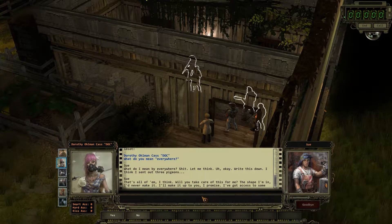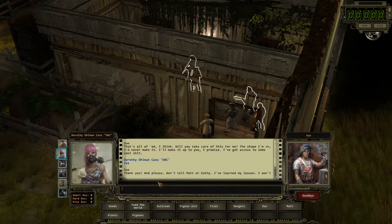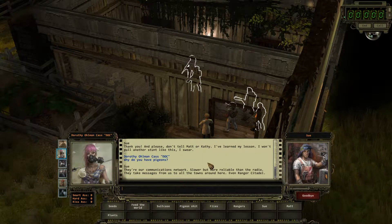'That's all of them, I think. Will you take care of this for me? The shape I'm in, I'll never make it. I'll make it up to you — I got access to some cool stuff.' 'Sure, why not?' 'Thank you, and please don't tell Matt or Kathy. I learned my lesson, I won't pull another stunt like this, I swear.' 'Why do you have pigeons?' 'They're a communications network — slower but more reliable than the radio. They take messages to all the towns around here, even Ranger Citadel.'